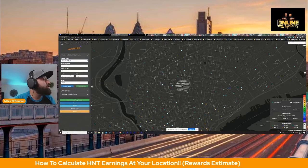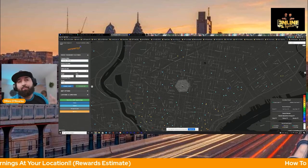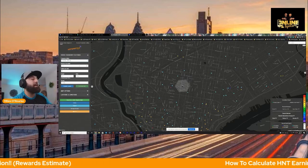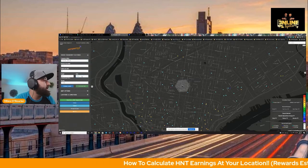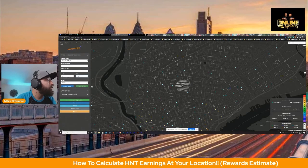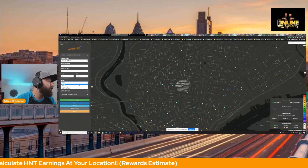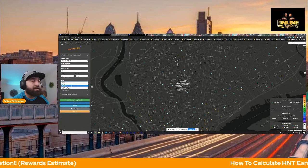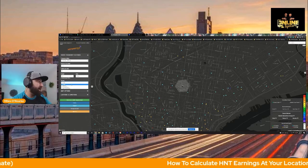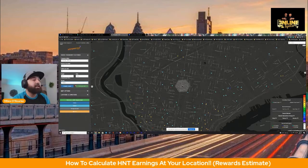With a two-story home, if you're putting your device up on the roof, you're probably about 20 to 25 feet. I'm going to keep mine at 25 feet — you can also switch this to meters as well. Then you're going to select your terrain. Most people in the city are going to select urban; if you're out in the suburbs, you select suburbs and so on. We're going to select suburbs here because I'm out in the suburbs.